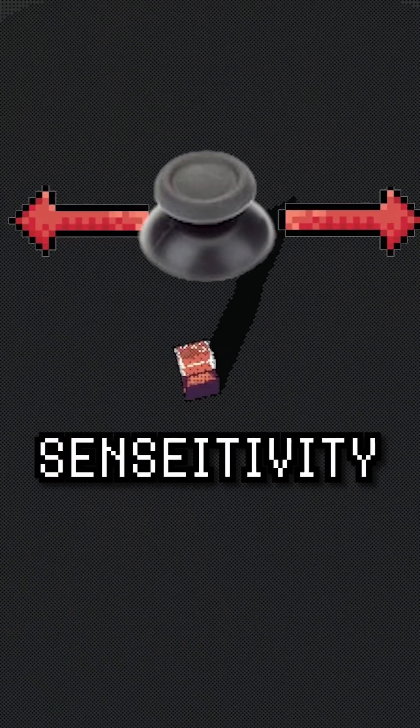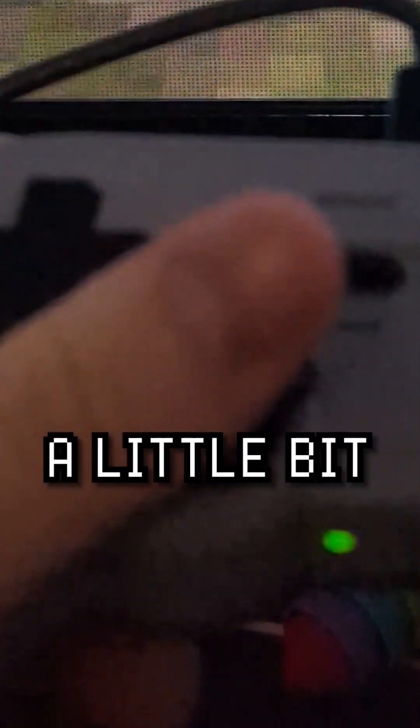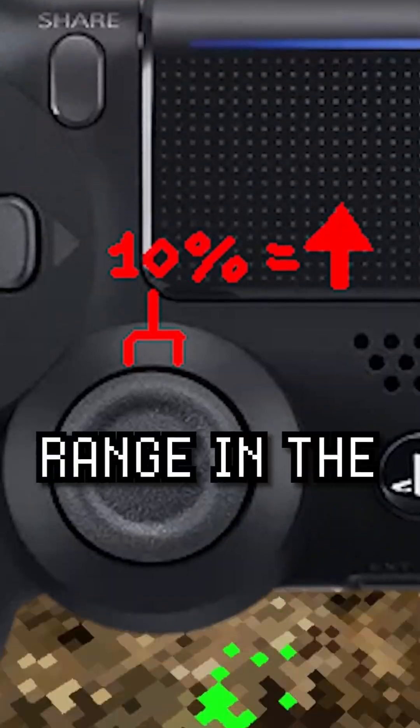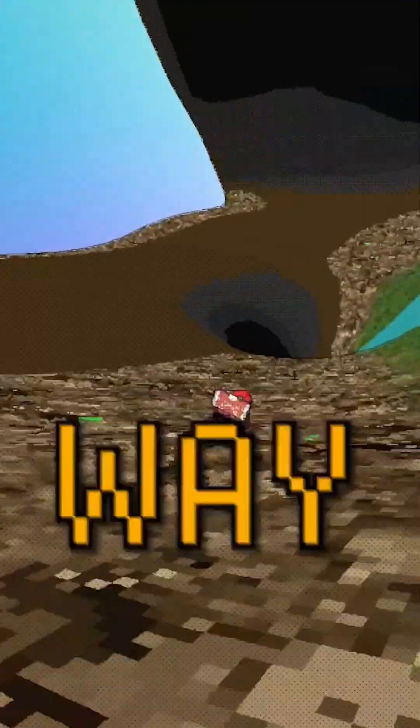Number two is reducing horizontal sensitivity of the movement stick when you're pushing it all the way up. If you tilt the stick even a little bit, it causes the player to shoot off in a different angle. So I found that just treating this 10% range in the middle as perfectly forward seems to make things feel way more stable.